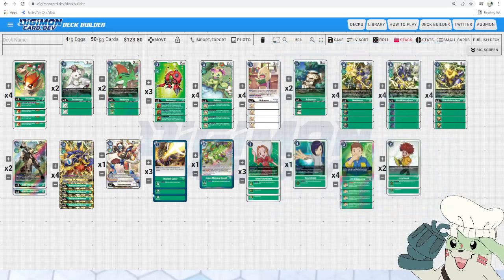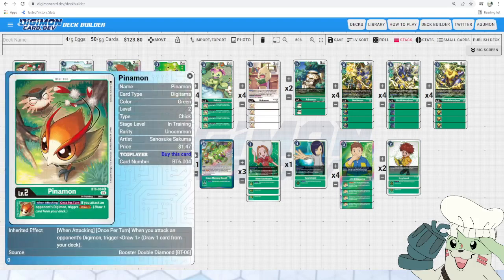If we look at the rest of our deck, we are kind of just building from the bottom up to support it. We have Pinomon — when attacking, once per turn, when you attack an opponent's Digimon, trigger draw 1. It synergizes with the battle focus of this deck and it gives us an easy draw.